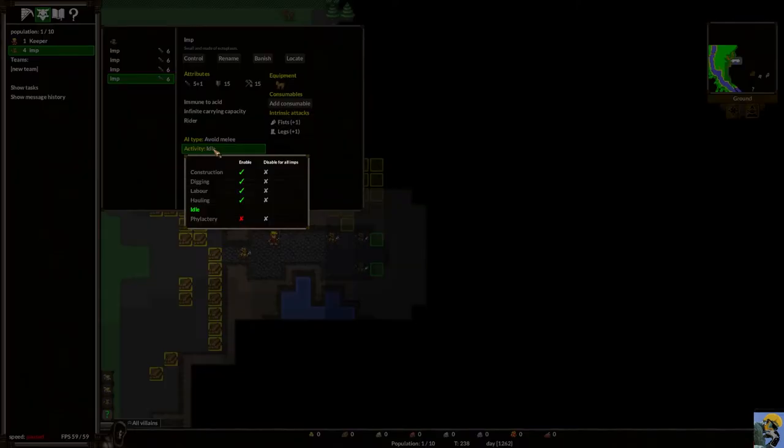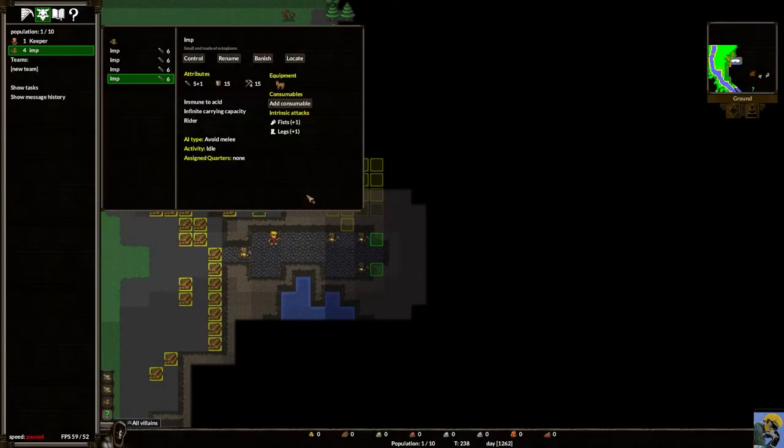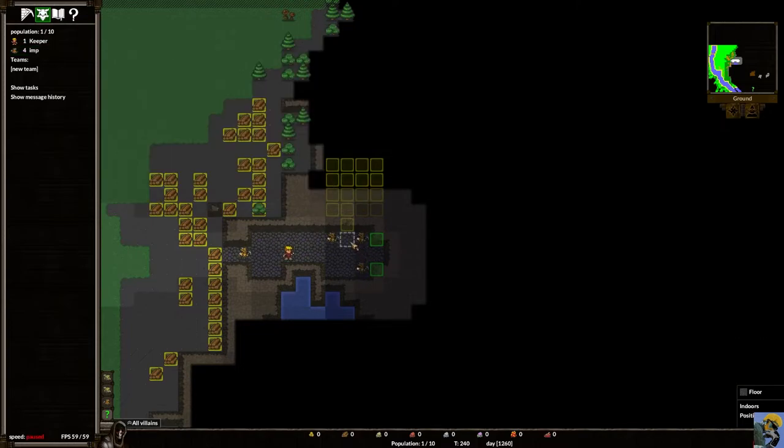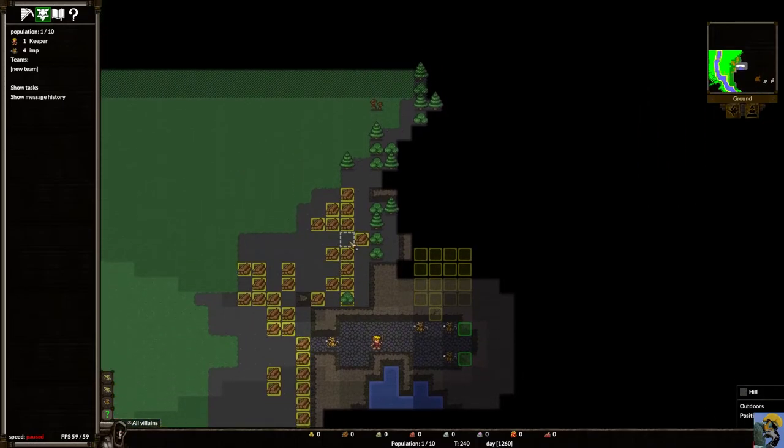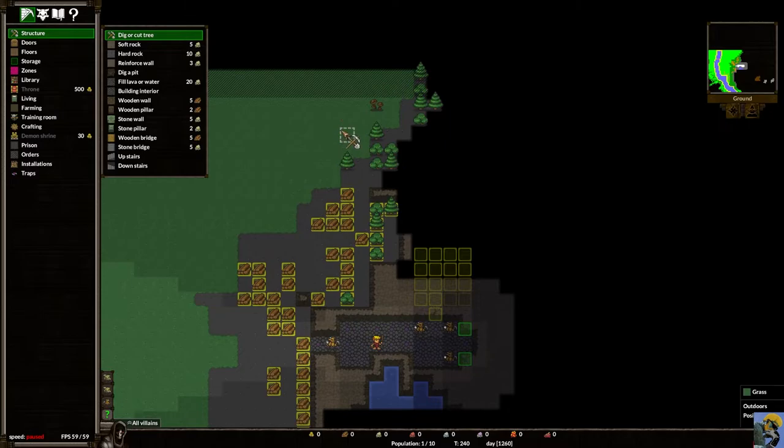I don't actually want to disable anything — I just want to show you that option. This imp needs a job since there are no more trees queued up, so let's map out some more trees for it to cut. I could build the stockpile outdoors, but I prefer to keep the stockpile indoors — resources don't rot like in Rimworld, but I don't want my workers wandering outside to retrieve things.